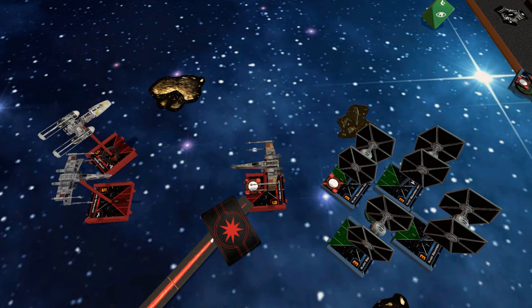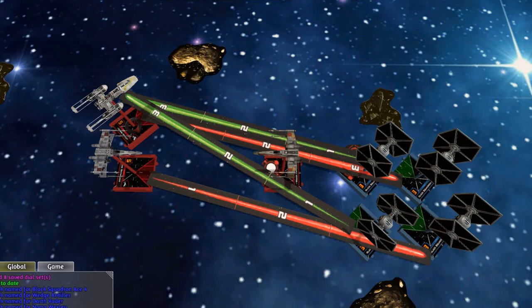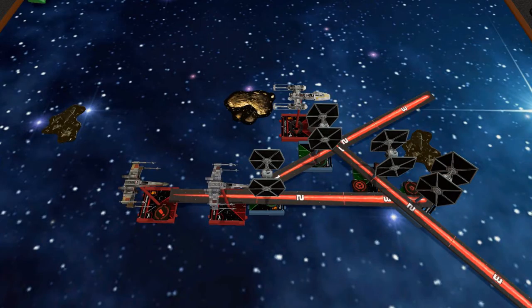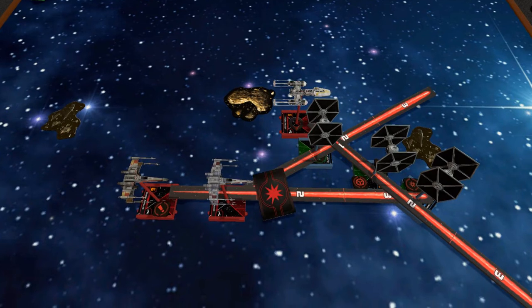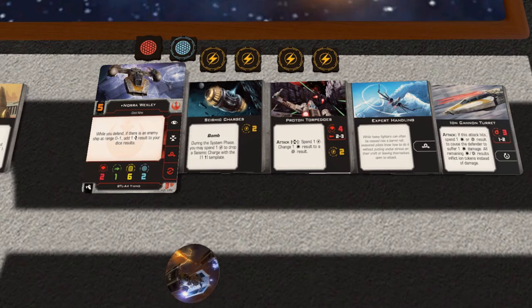It doesn't look like Wedge is long for this world as he has a horde of TIE Fighters behind him. But Luke and Nora fire to thin out the horde; however, they don't destroy them. They fire at Wedge and bring him down to one hull point remaining — but he's still up! The TIEs split up to go after the Rebels. Wedge has turned around to help Luke fire at the one pursuing them, and he takes it out! Nora has also ionized another TIE Fighter. They return fire, doing some damage to Nora but nothing to Luke, who is able to use the evade tokens that eluded his father.